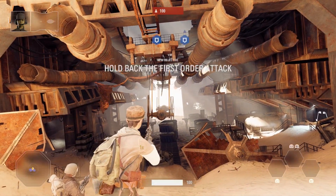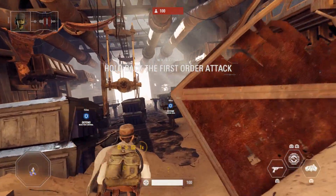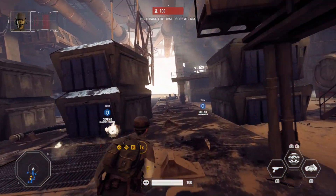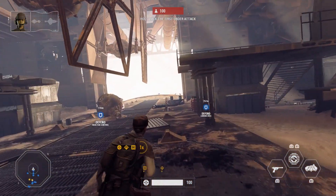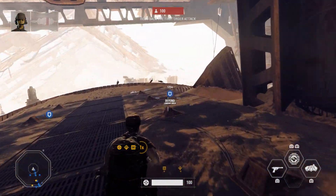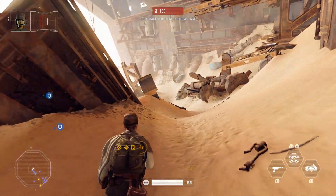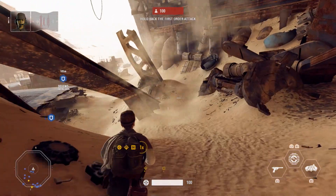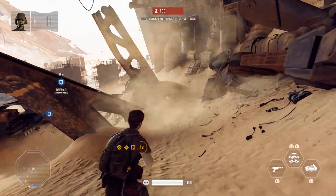So here's the situation. We came to Jakku to buy a droid from the scavengers — a vintage Imperial unit with data real important to the First Order. And we've got the droid. That's the good news. The bad news is the First Order's landing troops everywhere. We've gotta hold them off while we figure out an extraction. Get to the landing pad and the old reactor control chamber and keep the troopers out as long as you can.